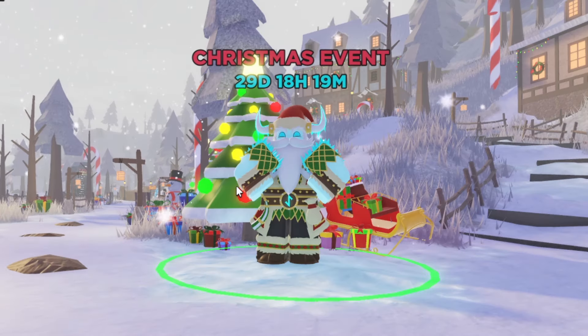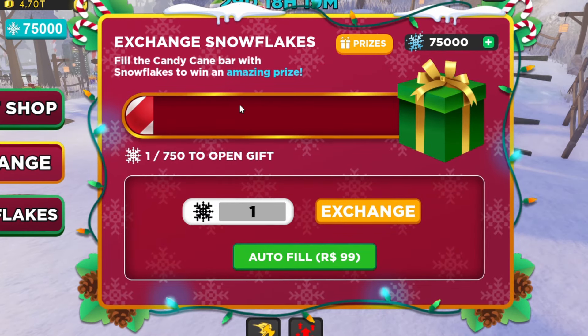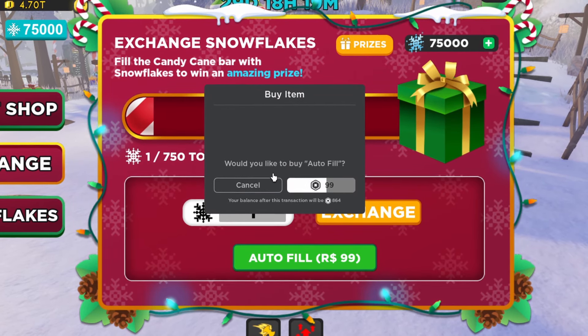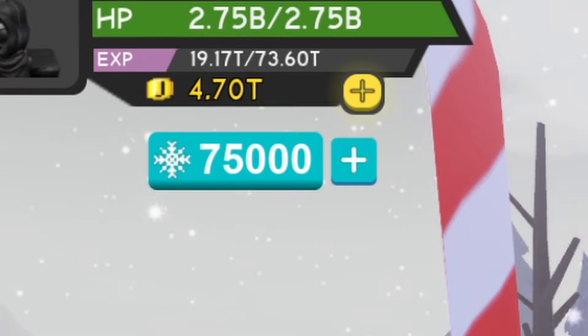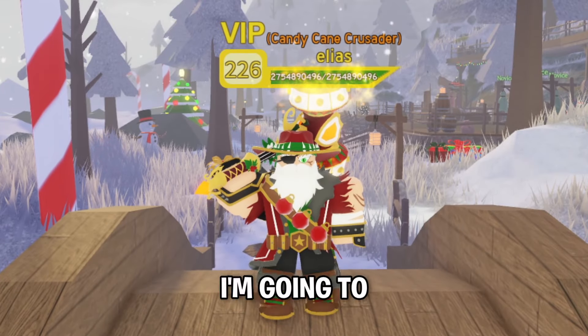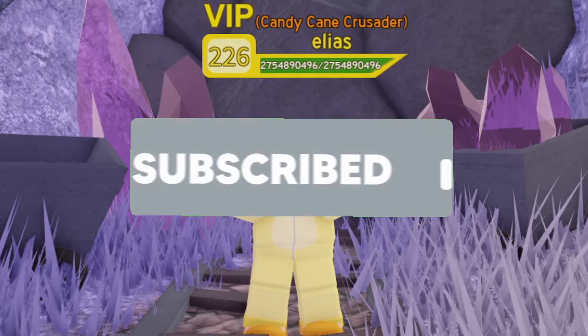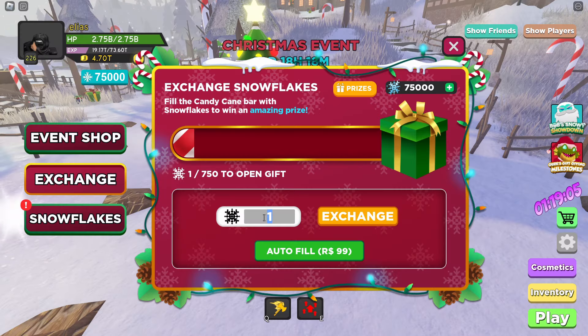Dungeon Quest has done it again. With the new Christmas update comes the exchange feature, which is essentially gambling. For 99 Robux you can autofill to get one gift, but I've got 75,000 snowflakes, so in this video I'm going to open 100 gifts and see what I can get. But before the video starts, make sure to drop a like and subscribe.